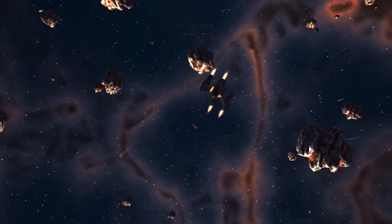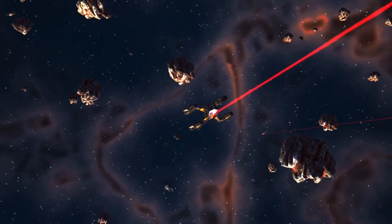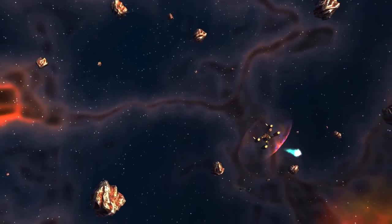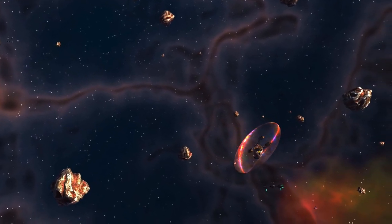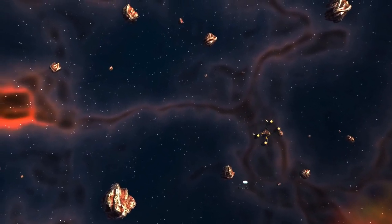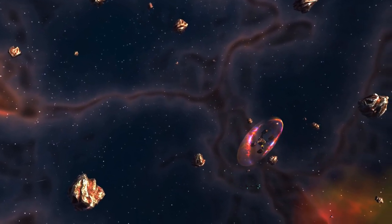I'd also like to point out something else shield-related from that clip — I'll slow it down so we can see what it does. Enemy ship blasts don't just get absorbed by the shield; they're reflected off at an angle. The attention to detail is amazing, considering this is just a screensaver.